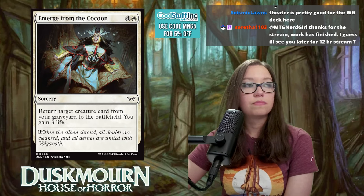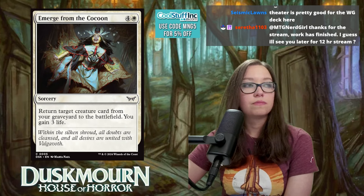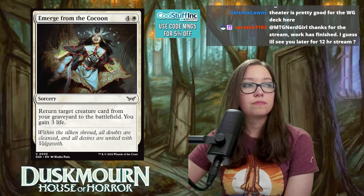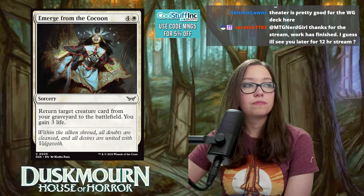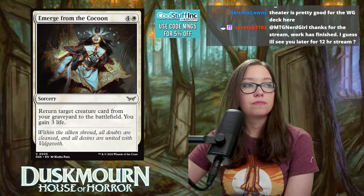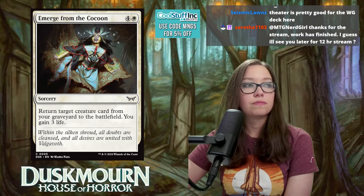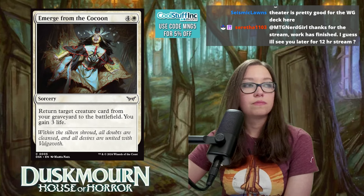Lionheart Glimmer is four mana for a 2/5 with ward two — whenever you attack, creatures you control get +1/+1 until end of turn. It's an enchantment, a glimmer, two power for Boros, and it attacks as a 3/6 while pumping everything. A great snowball for aggressive decks. Rating: 7, with 6.5 from Yanks.